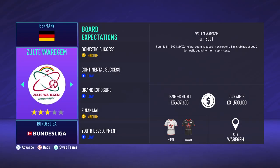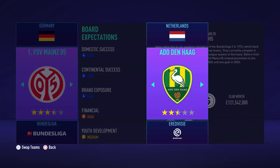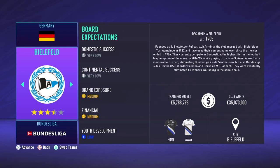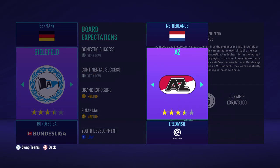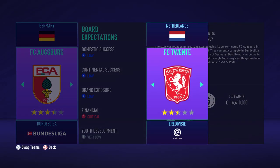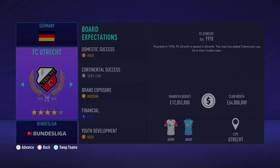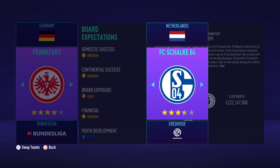11 teams are pretty much already confirmed: Ajax, PSV, Feyenoord, AZ Alkmaar, Utrecht, Vitesse, and from Belgium you've got Anderlecht, Club Bruges, Standard Liège, Ghent, and Genk. The already existing Belgian and Dutch leagues would continue to exist, but they'd be at a second or third tier supplying this new super league.